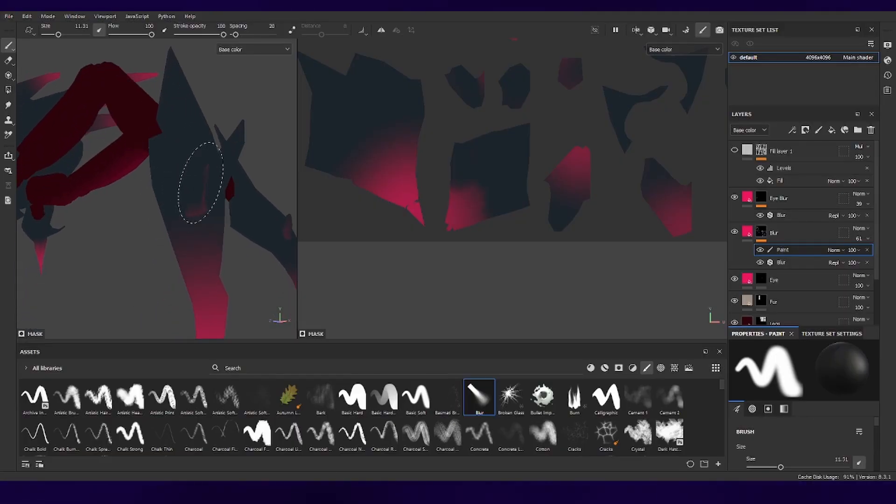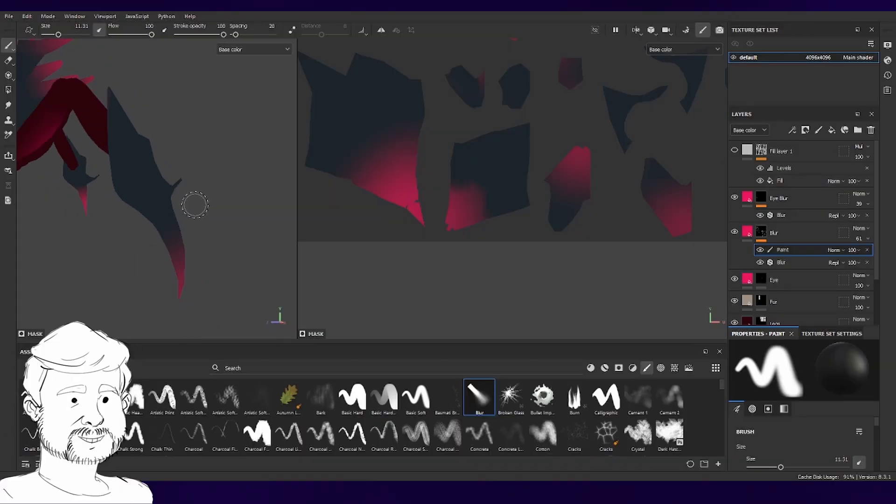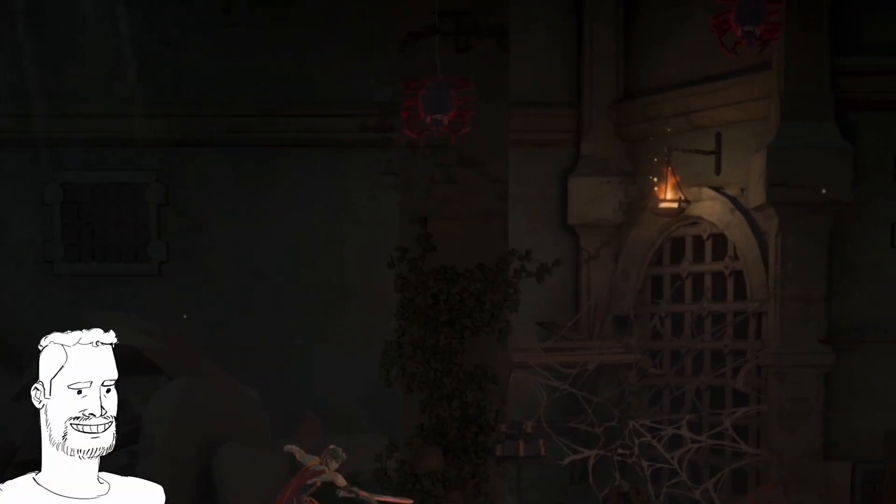Coming to the enemies, we added three new ones. The process of designing the enemies remains the same as designing the weapons: Sid does the concept, Taufik models it, Vikas rigs and animates, then Yash codes it in.